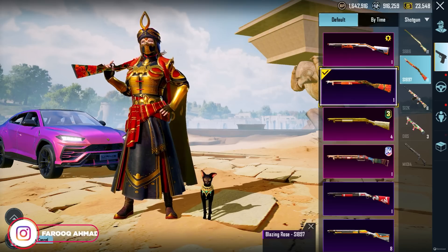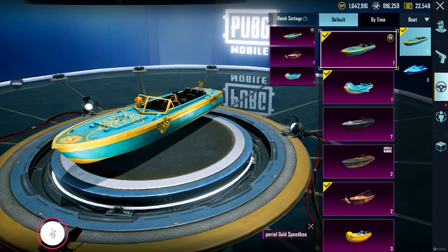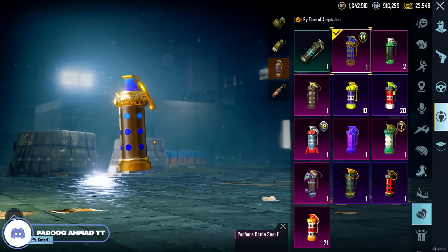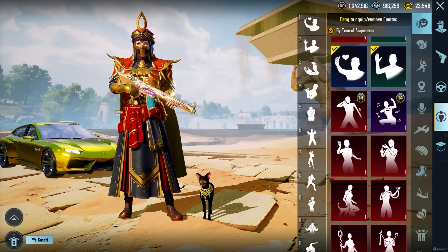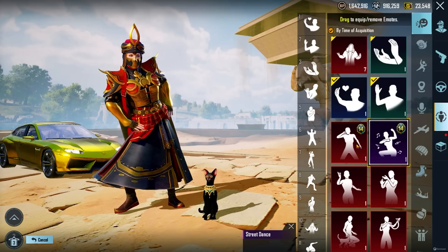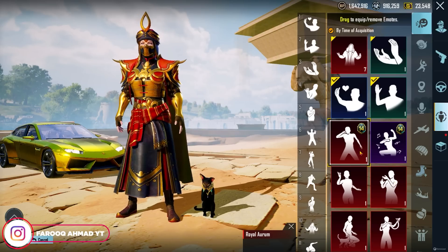Then we have the cover, and if we check here we have the shotgun - S1897. This looks really nice, colorful shotgun skin. We also have a boat skin. This looks nice overall. Amazing emote here, and we have a mythic emote - mythic emote is not that bad.